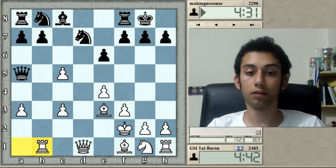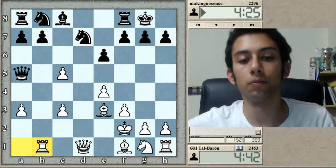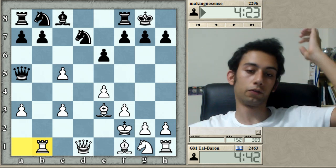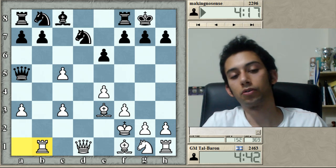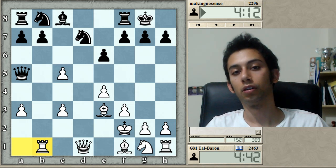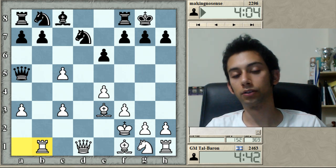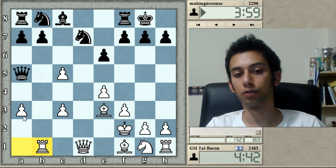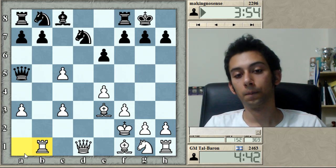As far as I can tell, black has definitely some chances for equality, but from a static point of view white's position is much better because he has a pawn up and the pair of bishops in an open position. So black has to either exploit his development or the fact that white's king is in the center to get some dynamic play.